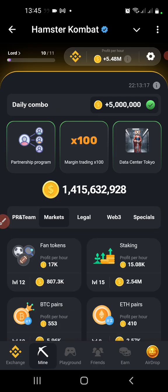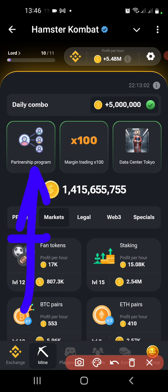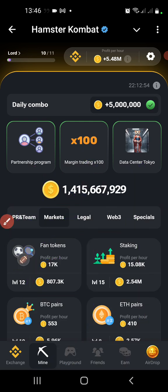Let's give a summary: the first card is Partnership Program under PR and Team; the second card is Data Center Tokyo under PR and Team; and the third card is Margin Trading x100 under Market. That's all for today's combo — thank you for being with me.